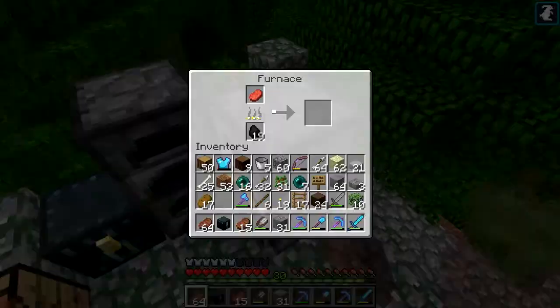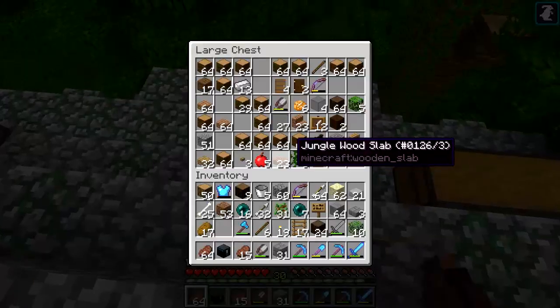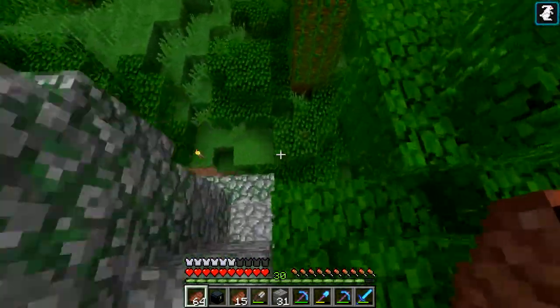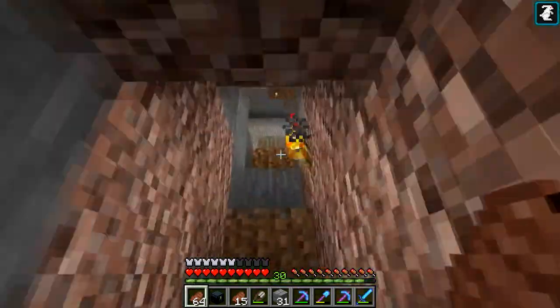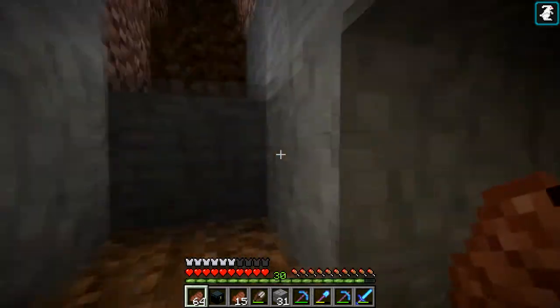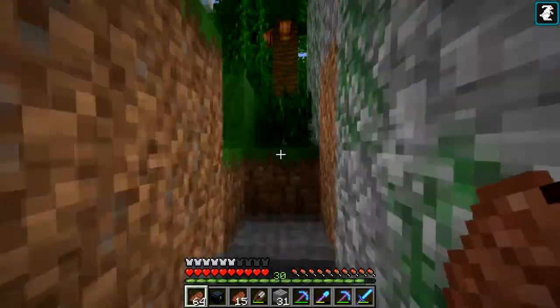So let's grab some food. I've stocked all this stuff with the stuff from here that I feel like I need, and I'm gonna leave my beacon behind. This thing is really nice — I don't know if I showed you this — I put it on haste and I have an efficiency five pickaxe now. I just plowed right through this in like a couple of minutes and now I have a bunch of stone. So if I ever need stone I know where to come.